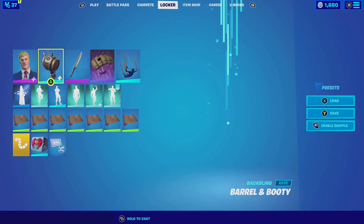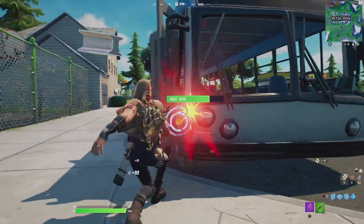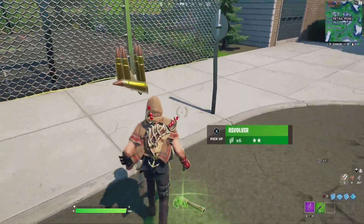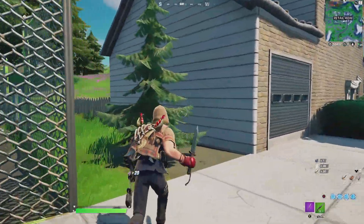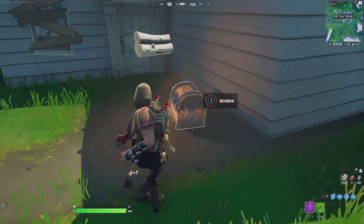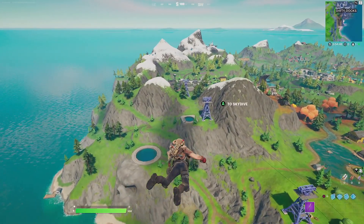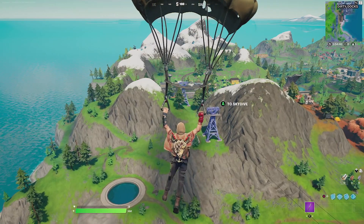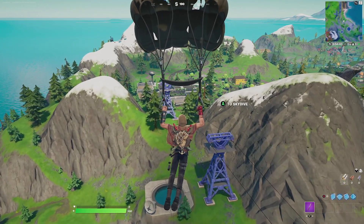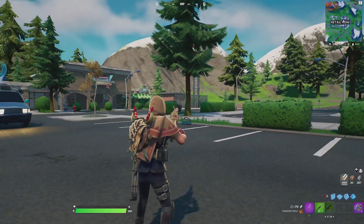For our next combination with Agent Jones, we're pairing him up with the Barrel and Booty. For the back bling, the Anchor Map edit style has those swords on top of the anchor with a red color scheme that matches really well with the glove. For the harvesting tool, the Combat Knife is very universal but matches well with the brown aesthetics on the handle. For the wrap, the Ballistics is just ammunition on bones, hands and feet — it looks very clean. For the glider, the Salvage Shoe is a simple glider that fits well with the theme of Agent Jones.